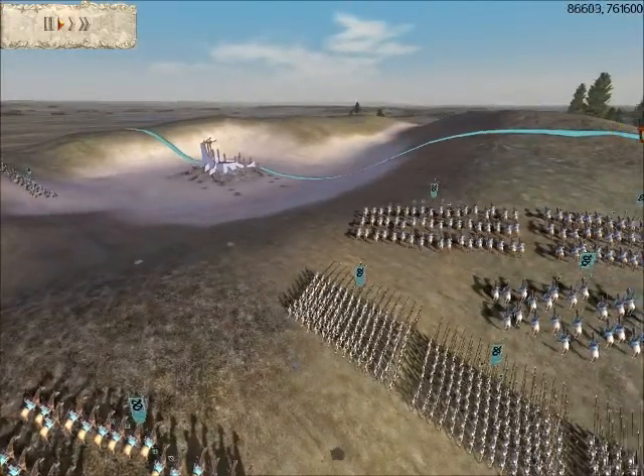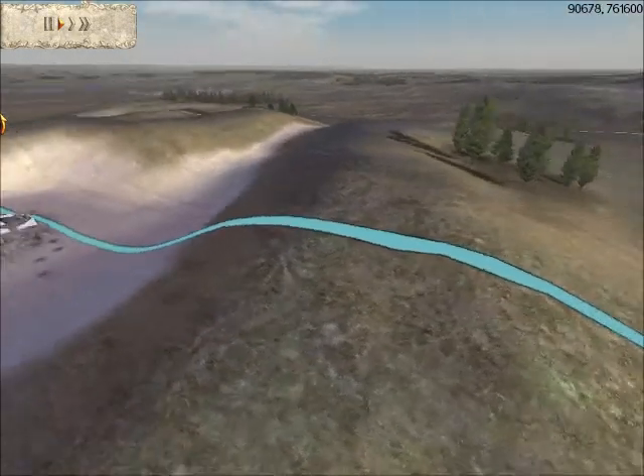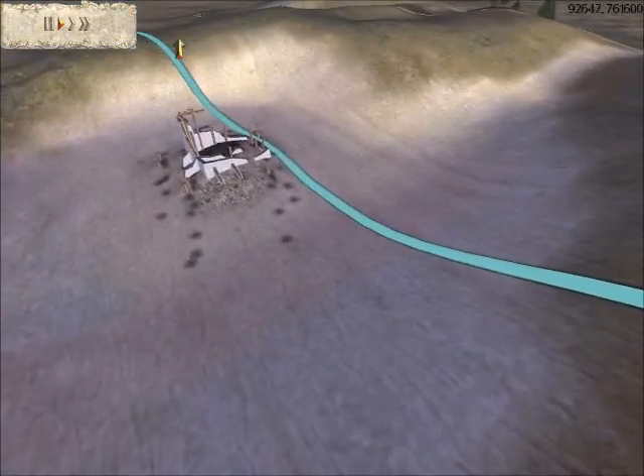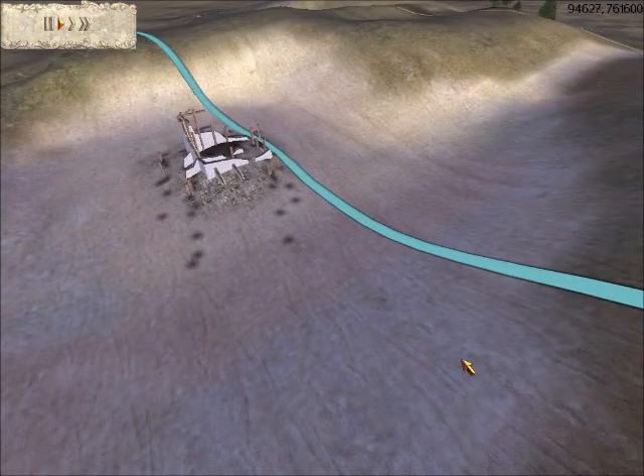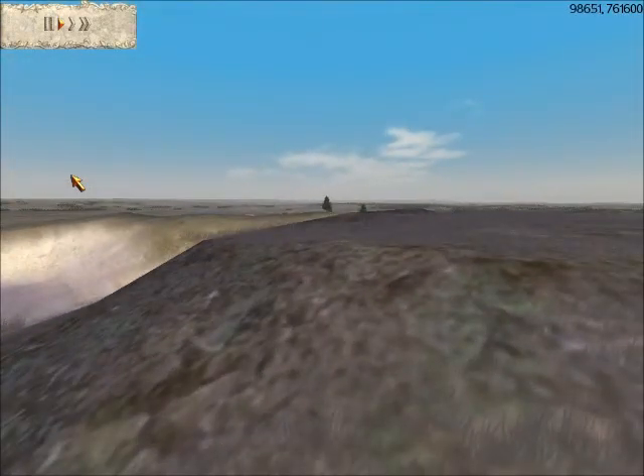One of the things I'm doing in this battle, and I've done it before, is I'm trying to take this hill right here, because I'm hoping that the enemy wants to take this hill. So if I take this one, I'll be able to pelt him with missiles as he tries to come and attack me.